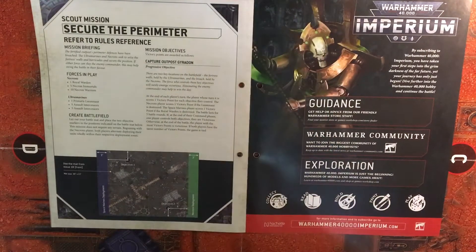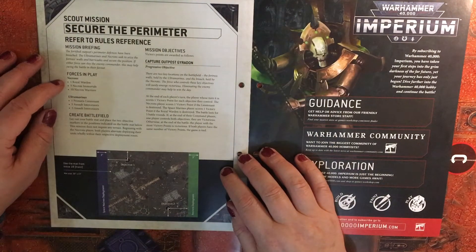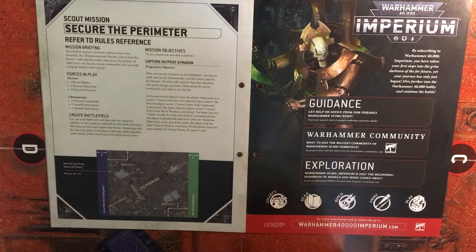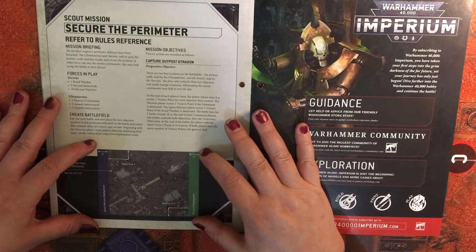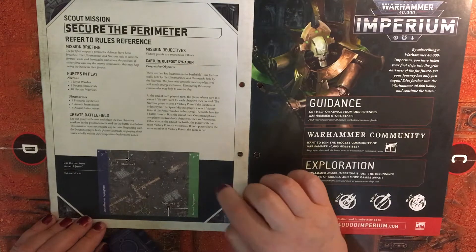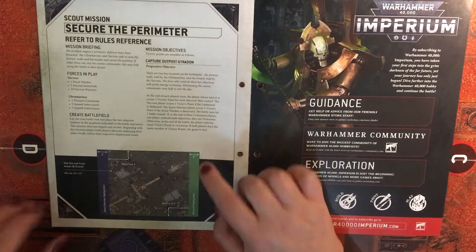We are playing on the grey battle mat again. Forces in play are: Royal Warden, five Necron Immortals, ten Necron Warriors, and the Space Marines have a Primaris Lieutenant and two squads of five Assault Intercessors. Looks like we're playing on the short edges again - similar to the last setup. It's a three-inch deployment zone on the short board edge, opposite each other.